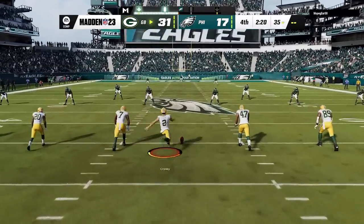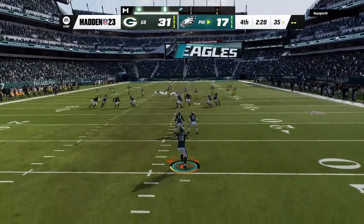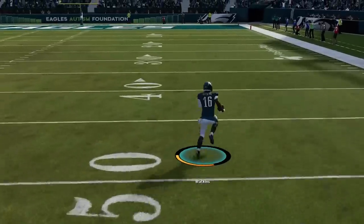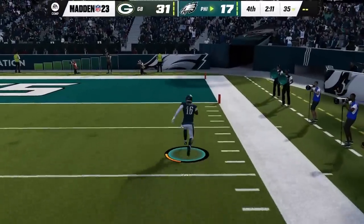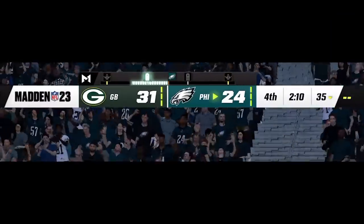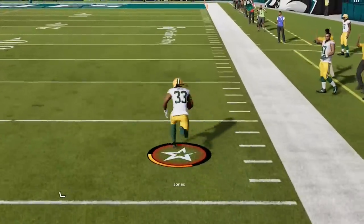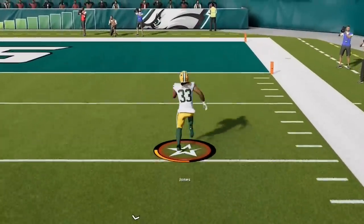On the next kickoff I get a miracle — he accidentally kicks it a little too far giving my return man a shot. The secret to getting kickoff return touchdowns is to not use the sprint button, as sprinting allows defenders to get off their blocks faster. I just walk right through the middle on my way to an easy kick return touchdown to pull back within a score, with plenty of time left if I can get a stop. Getting that stop is the hard part though, as Aaron Jones takes it to the house on the very next play for a 75-yard touchdown, crossing the two-minute warning.